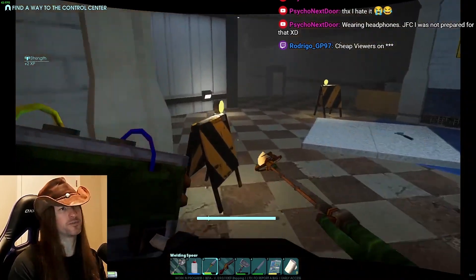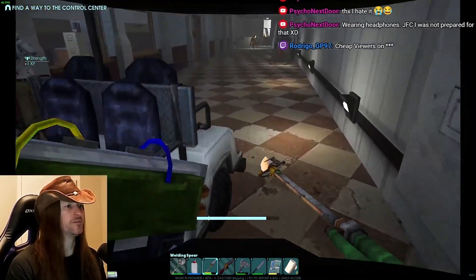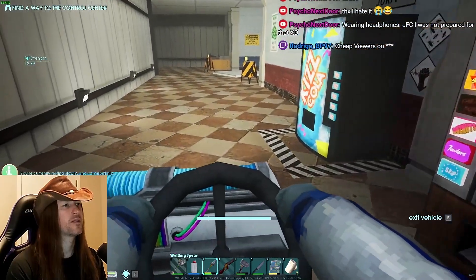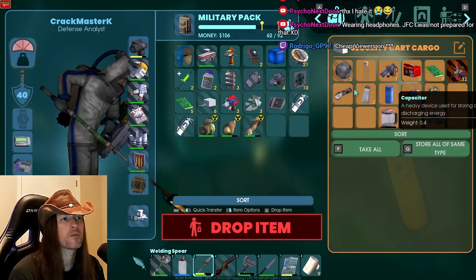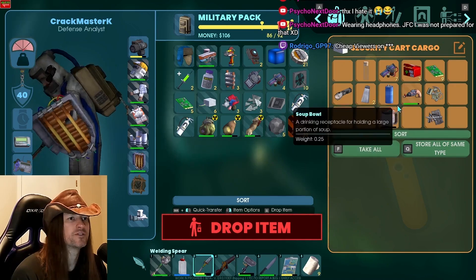I feel like if I recall the vehicle, it drops all its stuff. I'll have to test it with like a single item in its inventory. I'll grab some of the radiated crap. Definitely grab this — more rarer stuff.